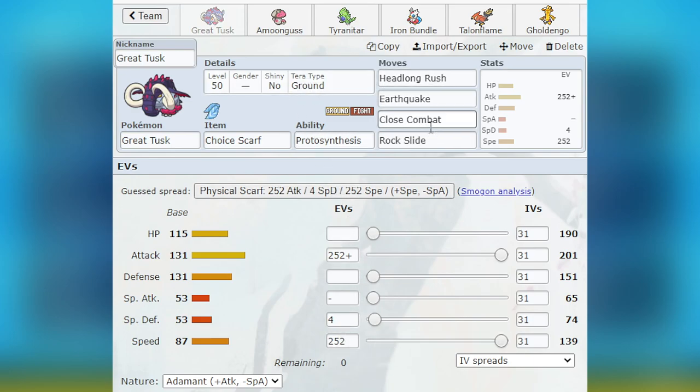The Tera Ground just made it even stronger — that came in clutch in one specific set, because at minus one against a bulky Flutter Mane, it allowed me to outspeed and use Tera Ground Headlong Rush to still KO it, even though it had a good amount of HP and defense invested. It was very, very helpful the entire time. It synergized well with pretty much everyone: Talonflame, Iron Bundle, and Tyranitar mainly. I'm very glad I went with the Scarf set, because speed control was the big factor with a lot of my matchups and my play overall.